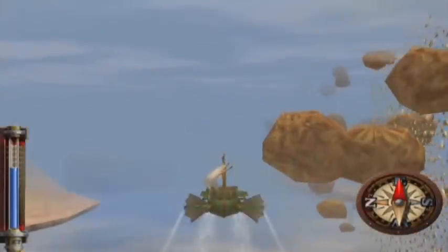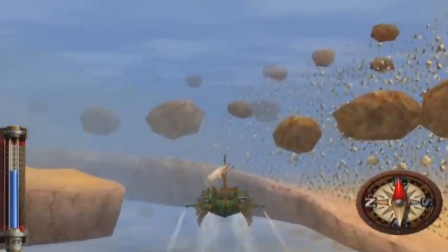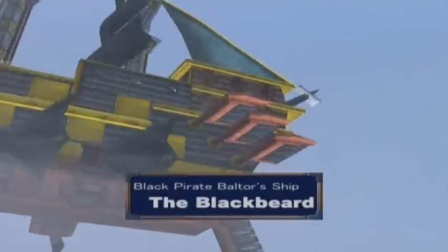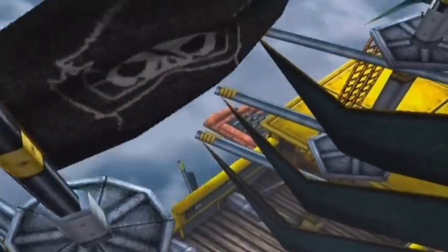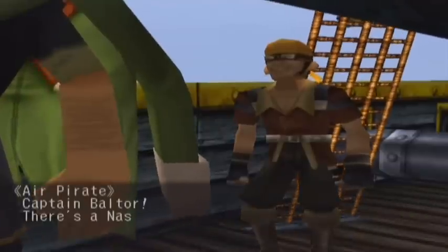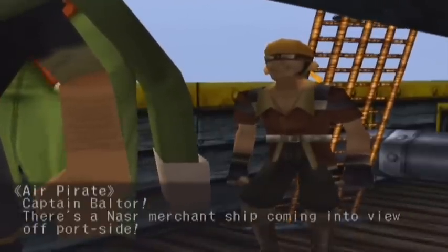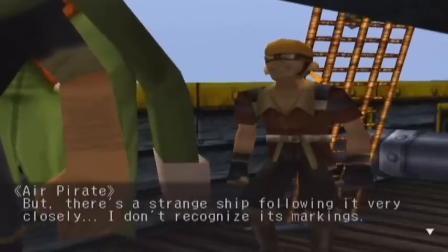Heading along here, we're trying to get to the Southern Danel Strait — Danel? I don't know. And we got a cutscene here. Black Pirate Balter's ship, the Blackbeard. Captain Balter: there's a Nazare merchant ship coming into view off port side, but there's a strange ship following it very closely. I don't recognize its markings.